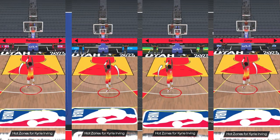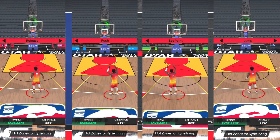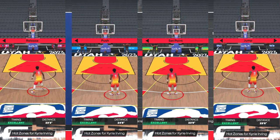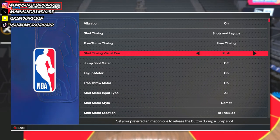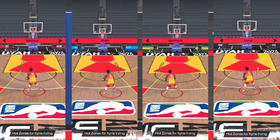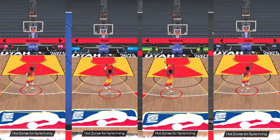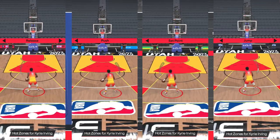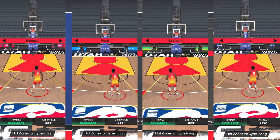So like I said, Release is as soon as you see the ball go. Push is when you see the ball pushing up — it's quicker than Release but not as fast as Set Point. Set Point is a faster shot; it's basically your normal version of a shot.